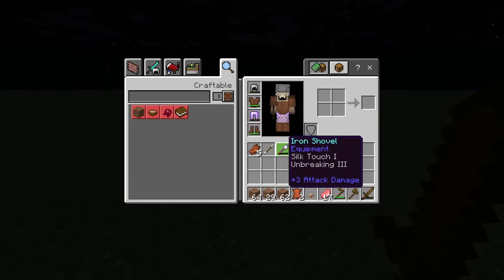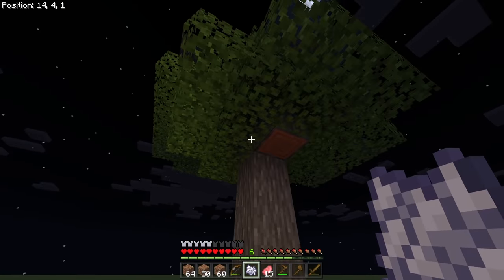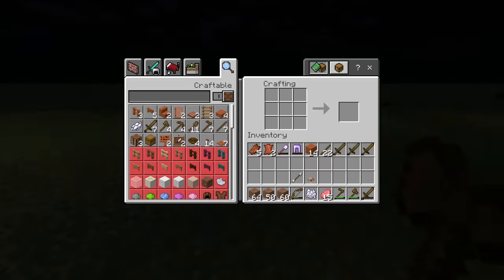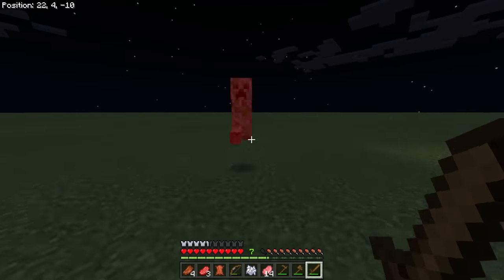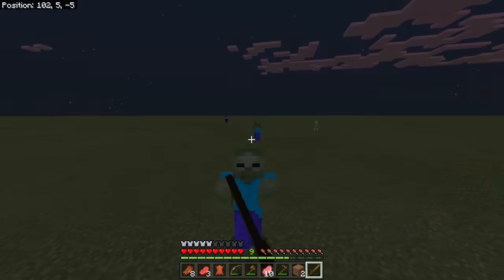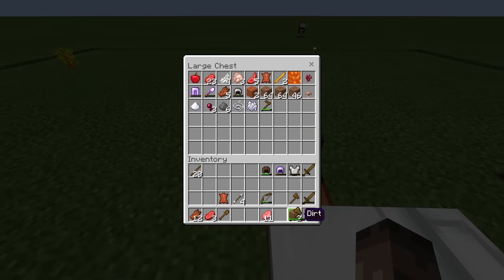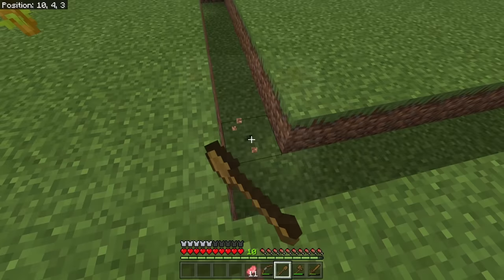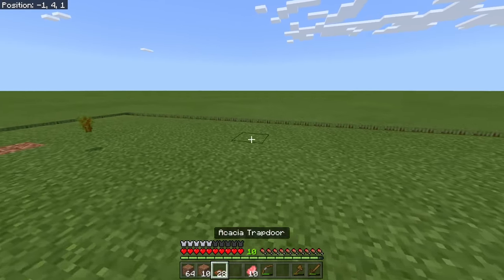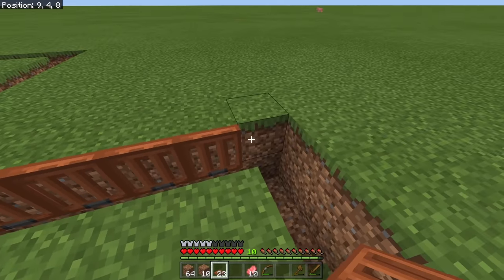We got ourselves a shovel - and what's on it? Silk touch and unbreaking three. Unbelievable. I got some bones from killing the skeletons and I can grow my first acacia tree. Pretty much the first day was kill mobs, get an idea of what's going on, pray you get some decent gear from these guys and focus on the moat. I need to keep digging, making trapdoors because this is my technique - mobs think trapdoors are full blocks, so they will just walk off and fall down into the hole.